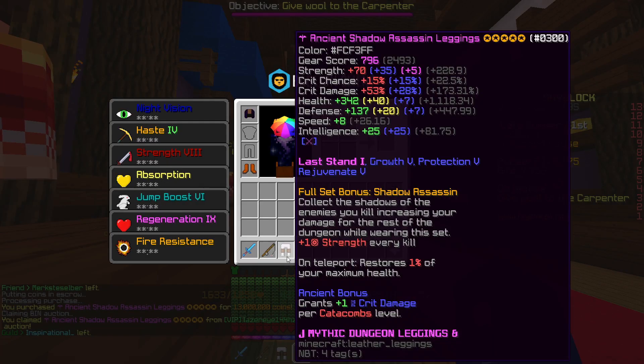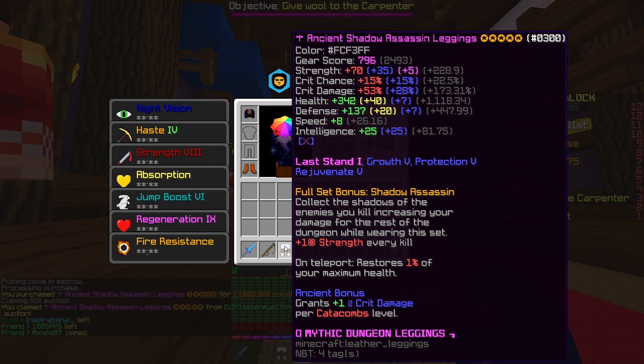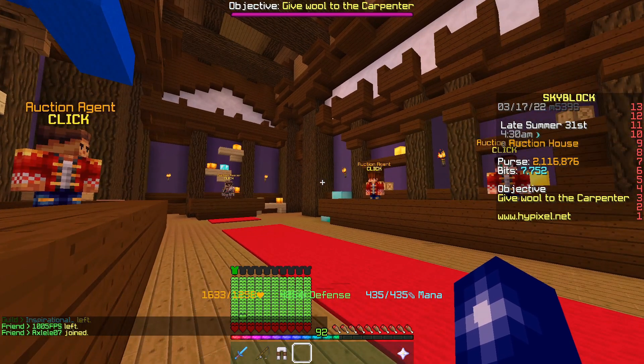We just picked up these shadow assassin leggings — five starred, ancient, recombobulated, hot potatoed, and also dyed white. We picked these up for 13 mil and we can sell them for around about 14.9 mil.